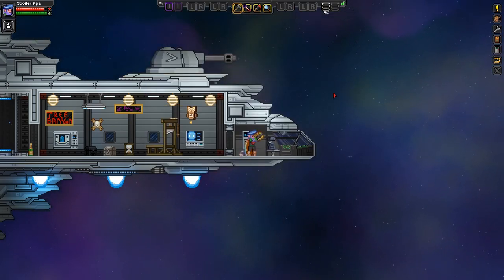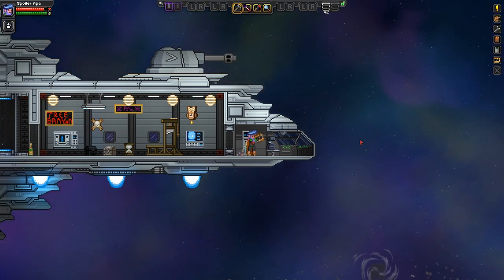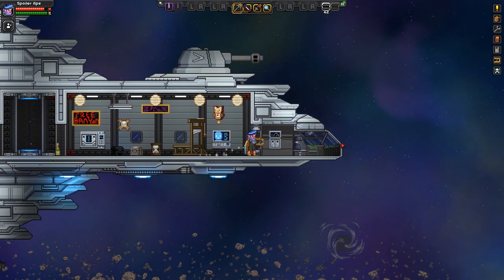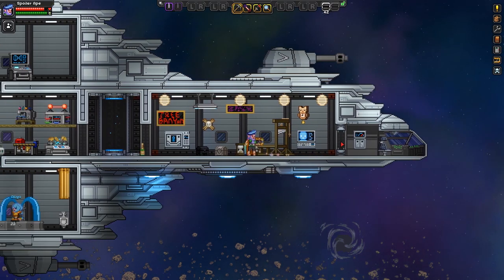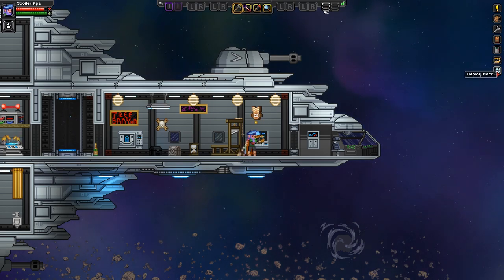We've arrived. There's the anomaly. The first thing you'll notice is there's no way of actually getting to it with a normal beam down. However, if you've seen the last episode, you'll know that we've got a mech on the go. And because we've done that, we can now deploy the mech.